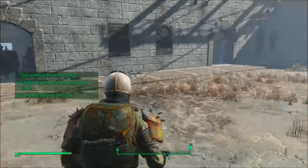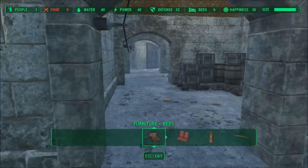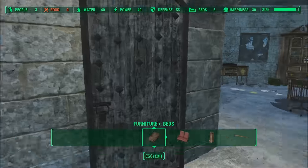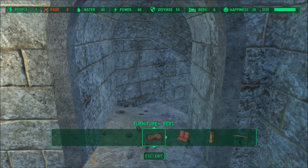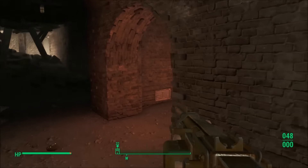The main door heading down to the armory is closed and locked tight. What you want to do is head to the northeast bastion of the castle and use construction mode to remove the rubble in the back room, opening up a hidden pathway leading to the armory. Simply follow this path.